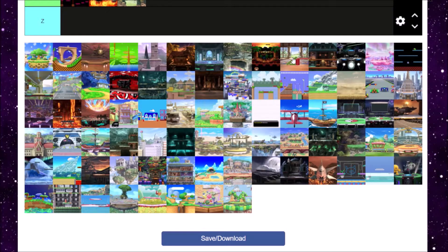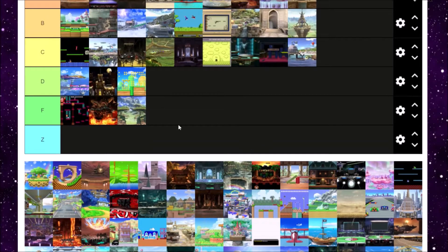You know how Dreamland is iconic? Green Greens, on the other hand, kind of sucks. Literally those bomb blocks ruin everything. You can get launched by them and go downwards under the stage. It's also hard to recover sometimes because Whispy will push you underneath when you're trying to get back up. Green Greens is just so annoying — Dreamland 64 is way better. D tier for Green Greens.